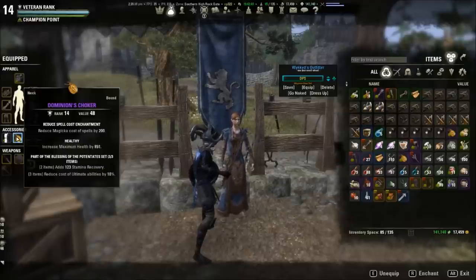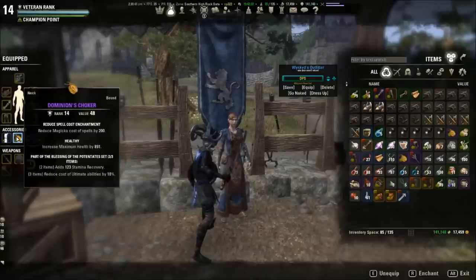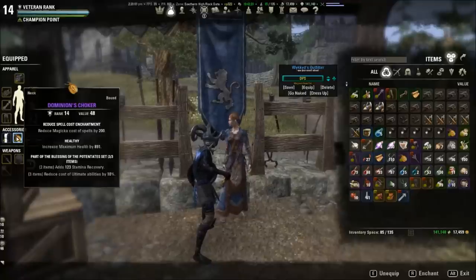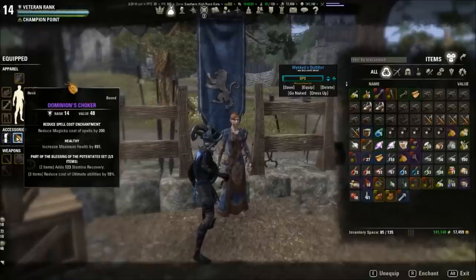Reduce ultimate cost is vital to my build because I have one really cheap bat swarm on one bar and a high ultimate cost standard of might on my back bar. So I usually go Sword and Board with a low cost ultimate as an 'oh crap' button. Let's say you're on a Templar — this could be Remembrance. If you're a vampire, Devouring Swarm or Clouding Swarm. You can even go Nightblade with Soul Harvest or Deathstroke. The options are limitless. This gives me an oh-crap moment where I almost always have an ultimate up. I like to reduce magic cost since I'm wearing heavy armor.